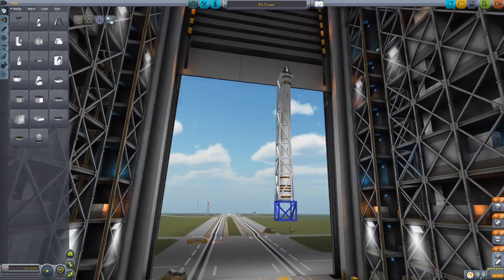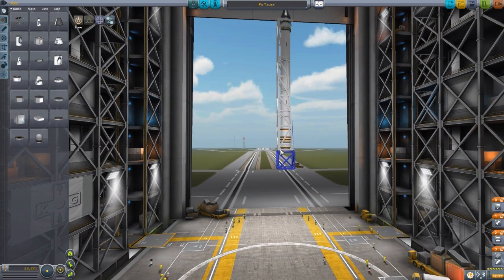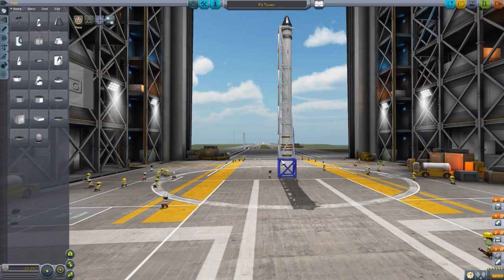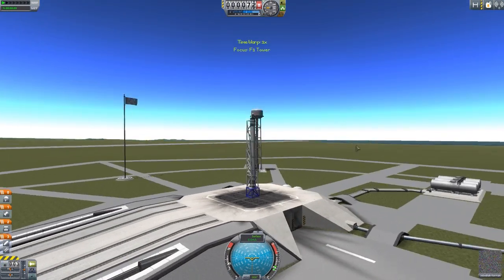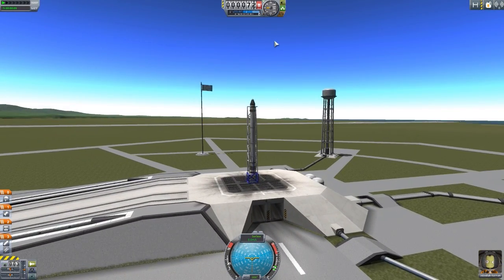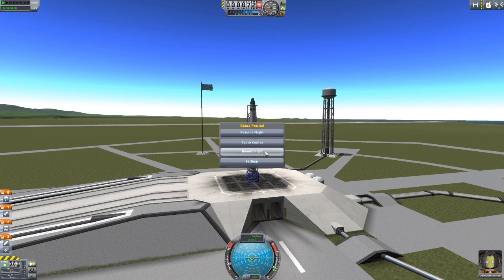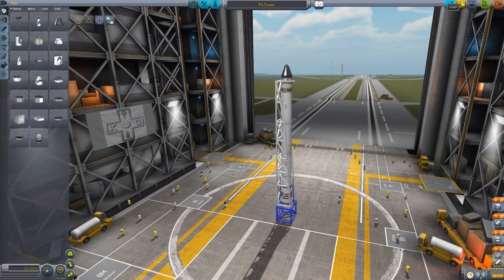Let's revert back to the vehicle assembly building. You'll notice we started in the air — normally with most crafts it'll just pop you down to the bottom, but for some reason with these towers, you physically do need to drag it down to the bottom. So just a small reminder to do that whenever you use these launch towers — remember to drag it all the way down, unless you want a magically floating launch tower in the sky.